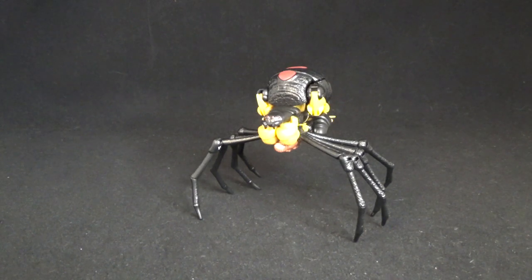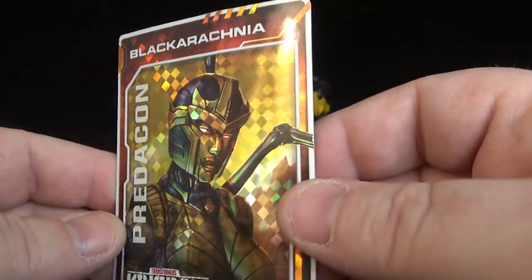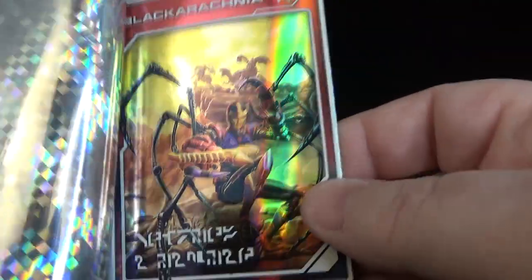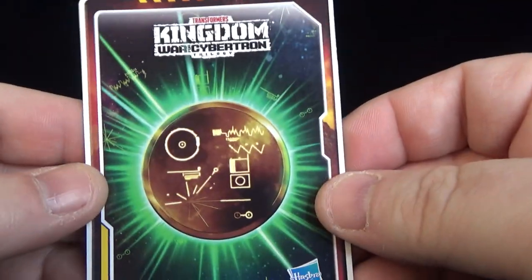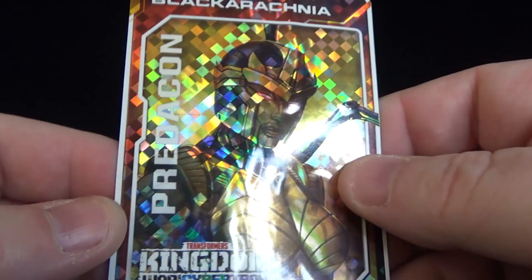There is Black Arachnia in her alt mode — a spider — and I think it looks really good. Let's take a quick look at what she comes with. They've got this new thing with the collector's card, which is kind of holographic with Black Arachnia on it. You open it up and it's got her with Waspinator, Dinobot, and Scorponok in the background. It's pretty cool, thin stock but nicely done, with the Beast Wars disc symbol. If you collect these little collector cards, you'll like them.